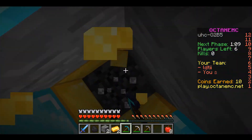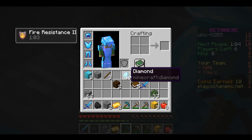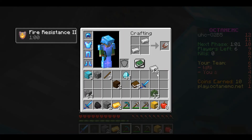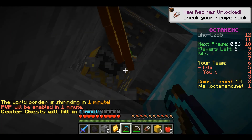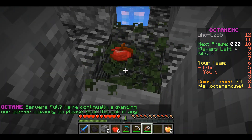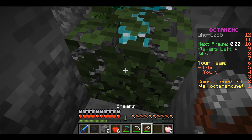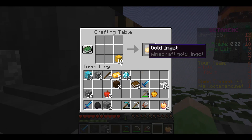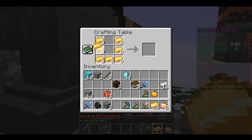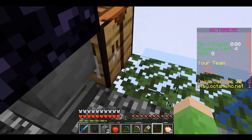The first person to finish enchanting needs to get some gold for golden apples while the other person finishes enchanting. Once both of you have finished enchanting, one person places leaves while the other shears them with shears. If you don't have a lot of apples, only make two enchanted golden apples — that's usually enough. But if you have a lot of apples, make four enchanted golden apples: two for you and two for your partner.